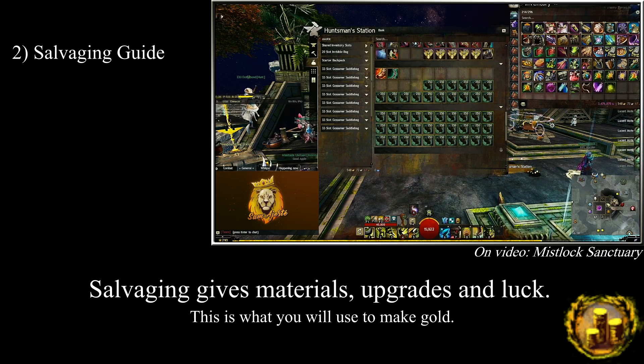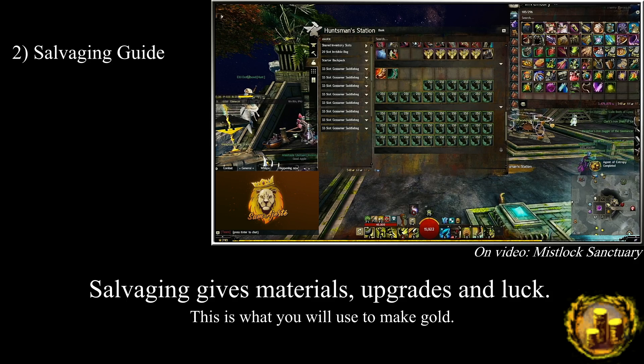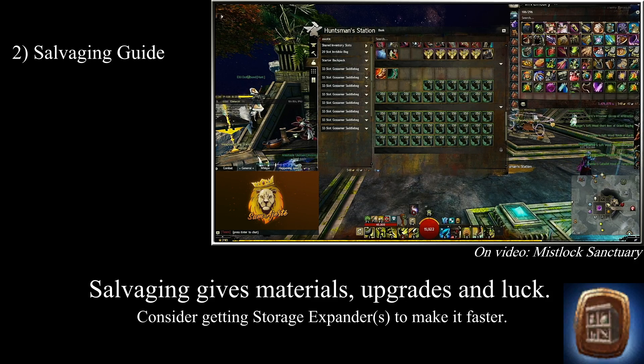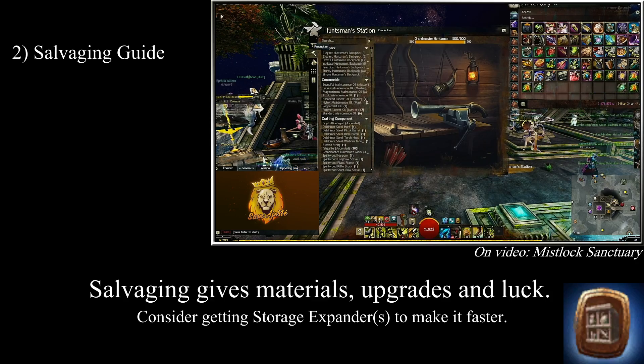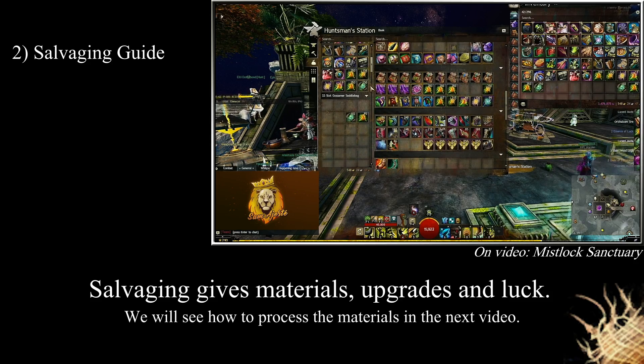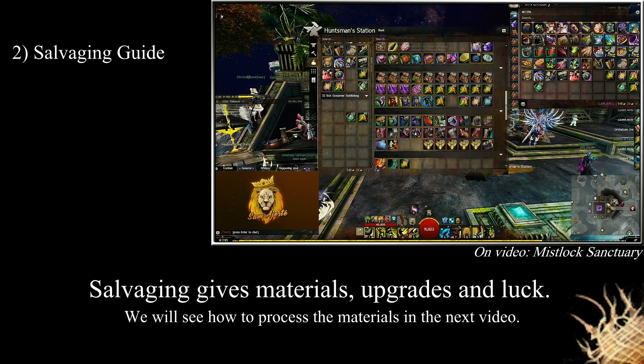Now that we have gone over the various kits, it is time to talk about their individual uses and what they will allow you to get from the many items you will probably salvage during your playtime. Earlier we talked about materials, rare materials and upgrades — this is what you will receive each time you perform a salvage, except that there are rates for each of these. Kits have their own rates, but the gear itself also has some. The rule of thumb is to remember what gear salvages into what, based on rarity and level.